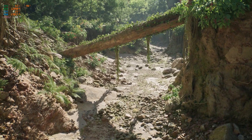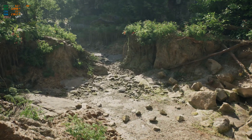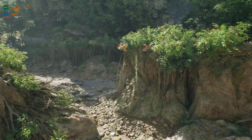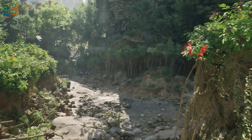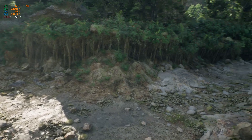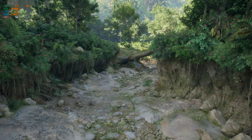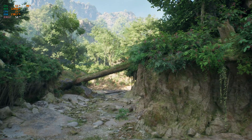Unreal does have foliage tools that allow you to paint trees and rocks on the landscape, but these tools aren't going to cut it when you have to build a large world. Some people might argue that once you have everything procedurally spawned, you won't have as much artistic control as hand placement offers. But Epic already took this into account. The powerful thing about PCG is that you can create custom tools that give you precise control over how things are procedurally generated and spawned into your scene.